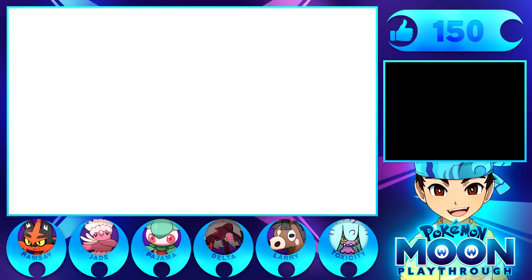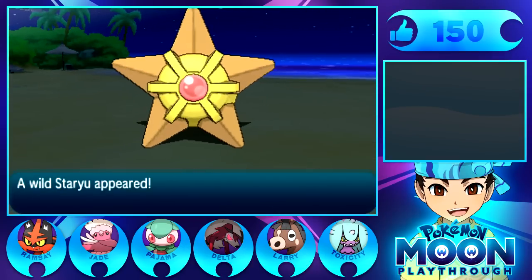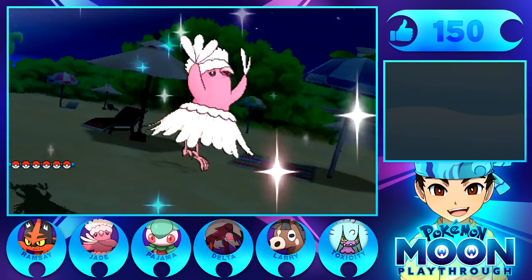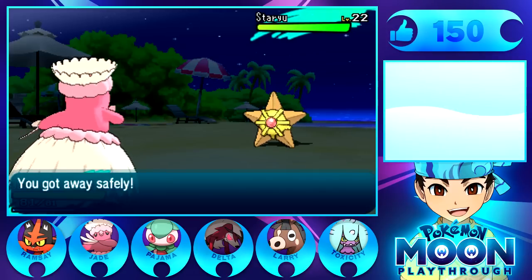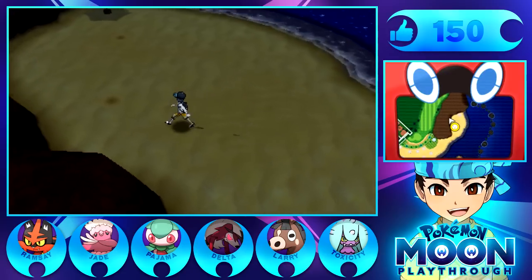I'm not exactly sure how to get Sandygast, so maybe this is completely wrong. But I'm pretty sure you're just supposed to go over here to this kind of hidden beach area and run up to these little spots, and then maybe a Sandygast will appear. Last episode when we tried to do this, we only found Staryu. Is it a day and night thing? I probably should have checked this before I started the episode, but that's how we do it over here - we do everything freeform.